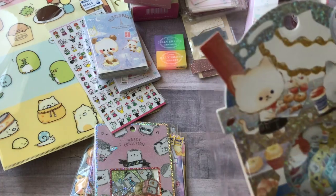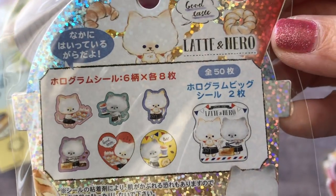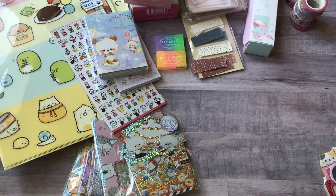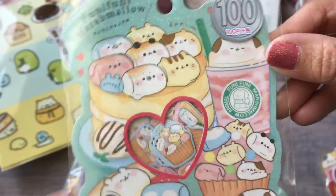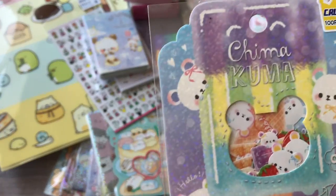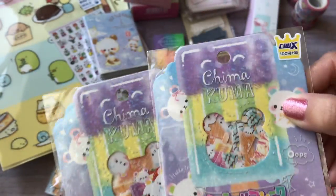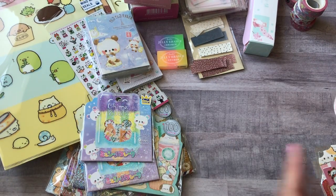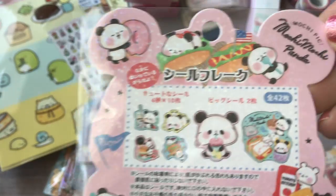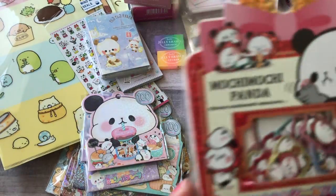This one is called Latte and Hero — I think they're cats, that's what they look like. Here's some Funi Funi Marshmallow, and then Chimakuma — she's got little snacks or popsicles. I actually got two of those by accident — I think I just clicked twice. And then here is Mochi Mochi Panda with a cute little donut, and another Mochi Mochi Panda set.